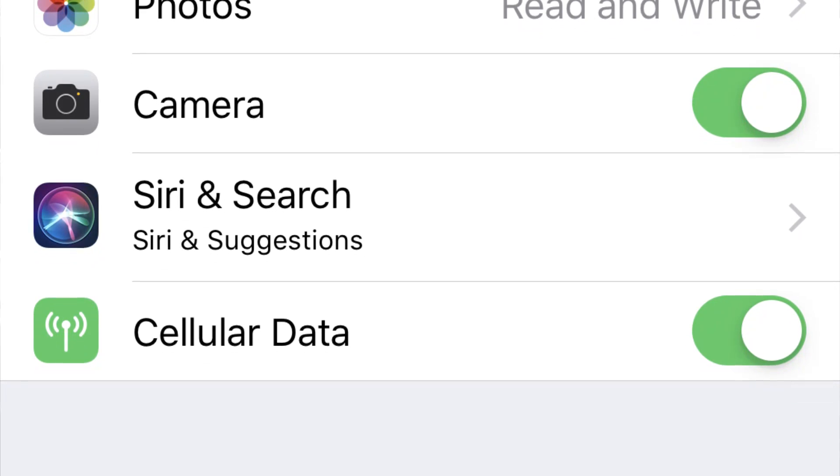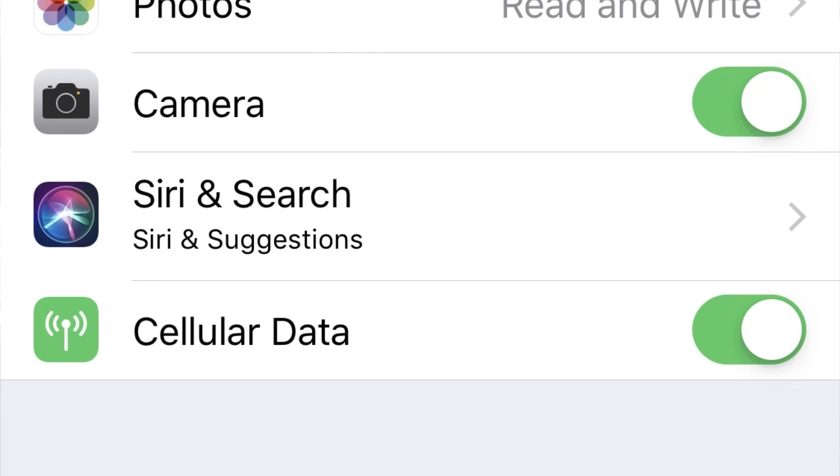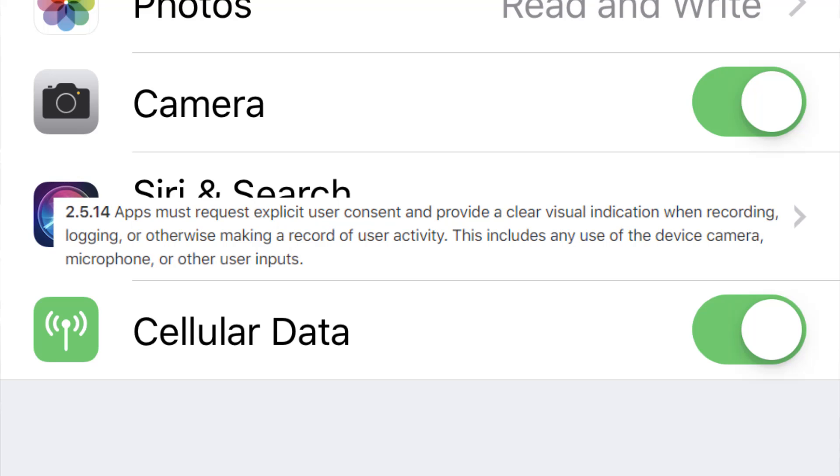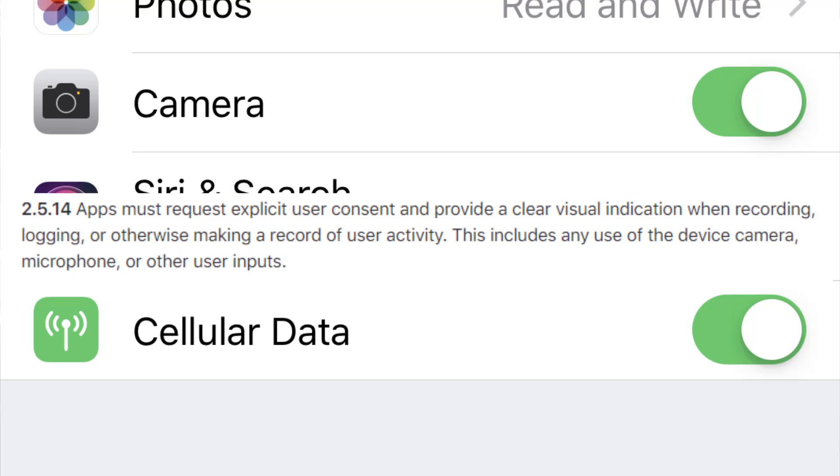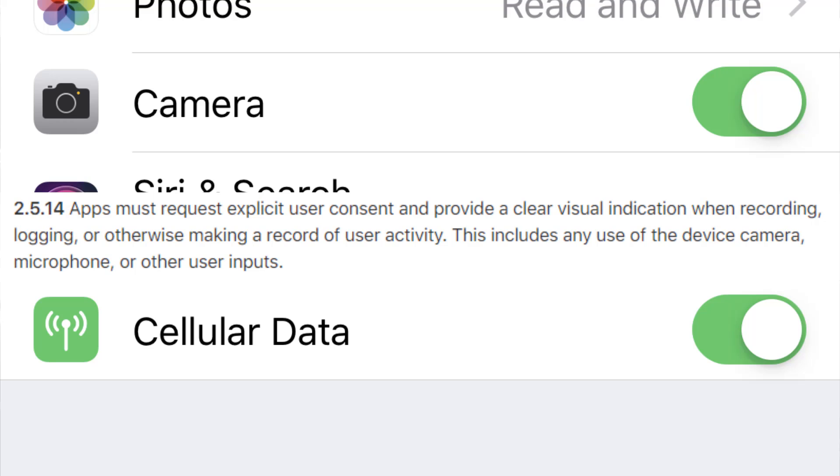They can't hide this. According to Apple's developer guidelines, apps must request explicit user consent and provide a clear visual indication when reporting, logging, or otherwise making a record of user activity — including any use of the device camera, microphone, or other user inputs. And even if Zepeto were to somehow get away with it, if exposed, Apple would take a look at it, and if proven to actually track users, Apple would either reprimand or remove the app and suspend developers from the program. I tried to see if there was any secret audio recording and it turns out there isn't any.